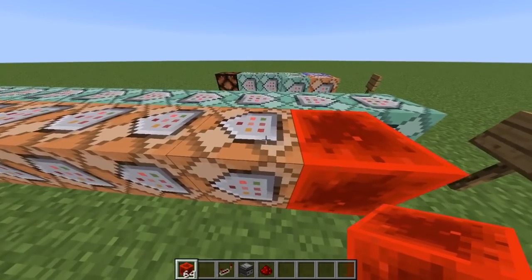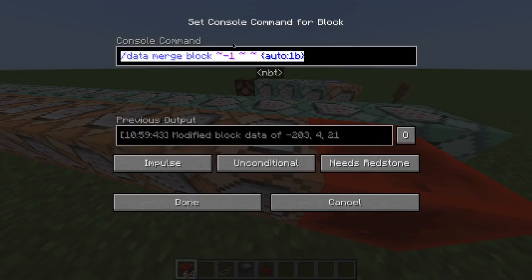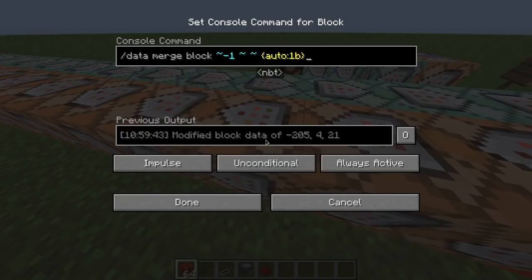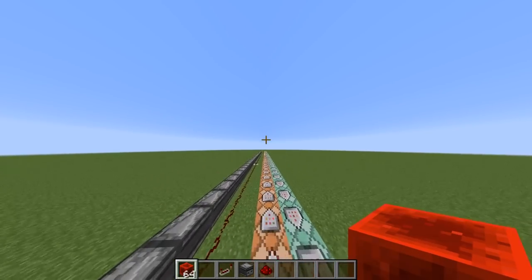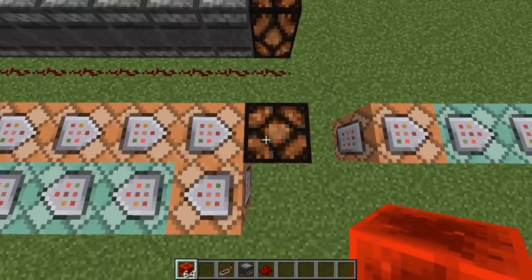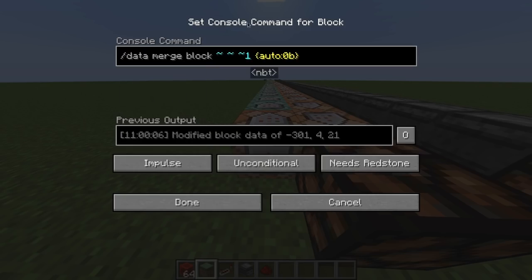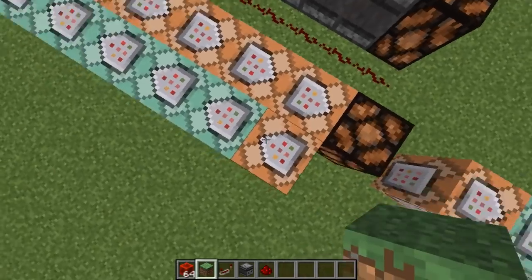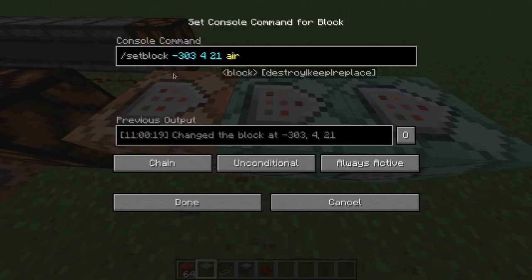This is the data merge design. If you don't know what this is — this is stupid, it only lags your computer. Basically, when this is powered, it activates this chain command block, then this one activates the next one, blah blah blah, going all the way down, and all the way to here. Then this last one is going to set a block to redstone block, which activates the reset line. The reset line deactivates all of these blocks, because when all of these blocks are activated, we need another line to deactivate them.